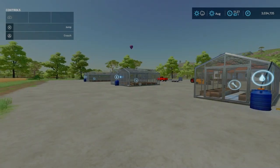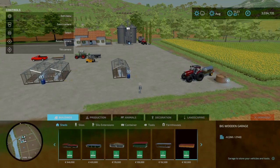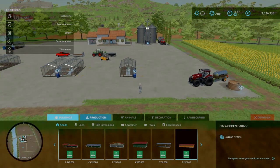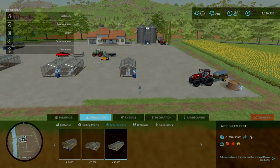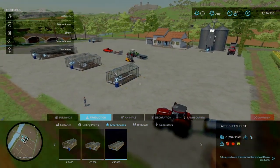There are three to choose from. If we open up the construction menu, buildings, and go to the production tab - just in the middle of greenhouses - we can see we have our small greenhouse, 3000 to buy; medium greenhouse, 5000 to buy; and the large greenhouse, 10,000 to buy. Select one and place it down.